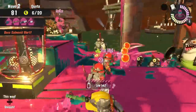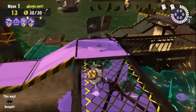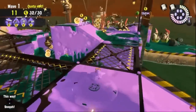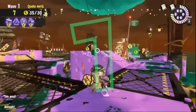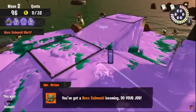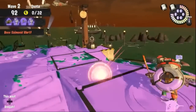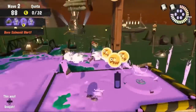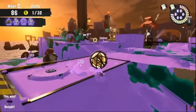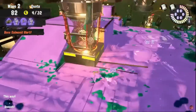Take a look at this footage from a high-level executive VP player. As you can see, every single second they have an opportunity to, they paint the surfaces. That way, if they run into any situations, they can swim out of harm's way, swim up walls, and get away from boss salmonids and lesser targets like the small fry, the chum, and the cohocks.